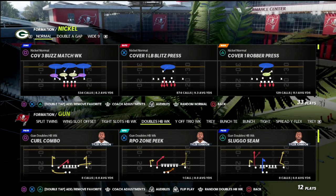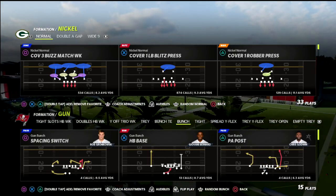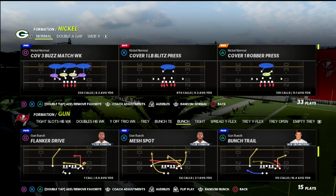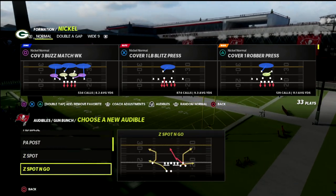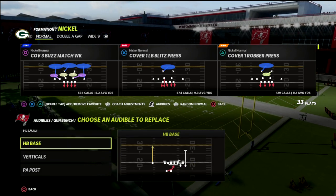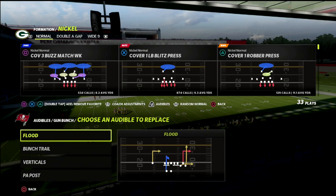They'll take their doubles guy and motion them across. This will help with Y trips and any of that stuff. I'm going to go through a couple of key routes. The first one is the post route - that is the most popular route you're going to see, so I really want to break that down first.